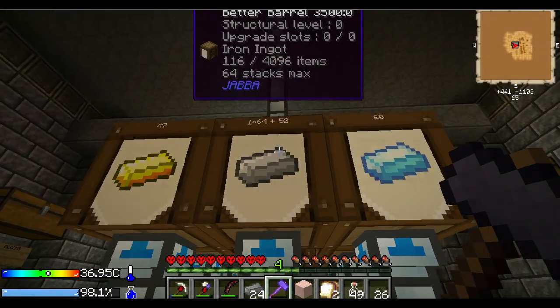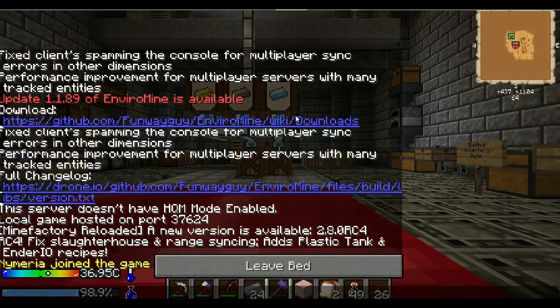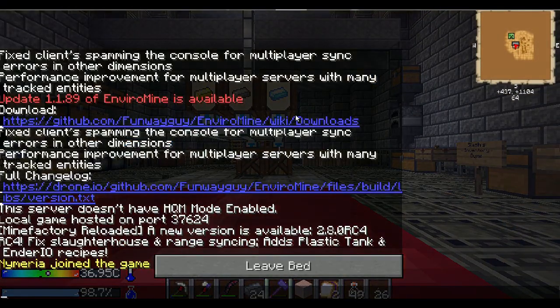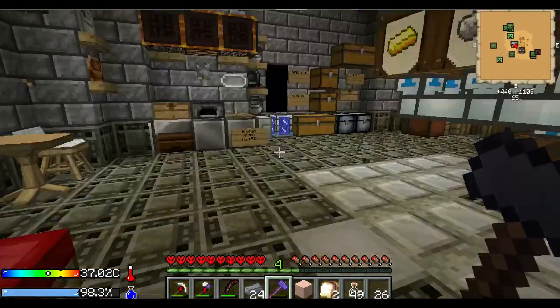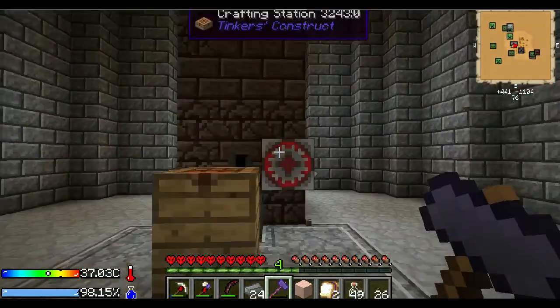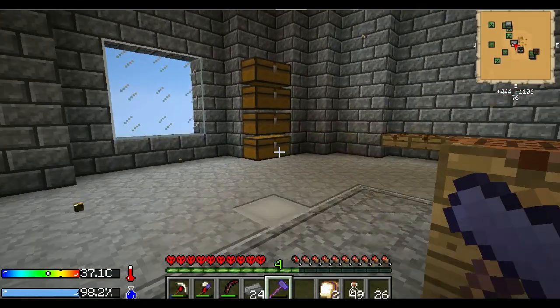Let me check my iron reading - 52. Two ingots in liquid form here - so it doubled from the gravel. Then you put the dust in and you'll see it triple for sure. We'll come back and check.